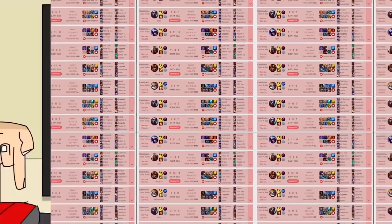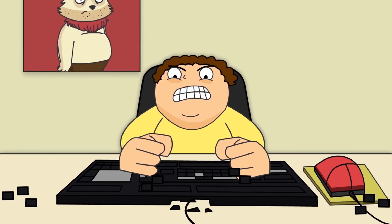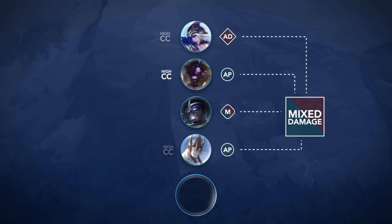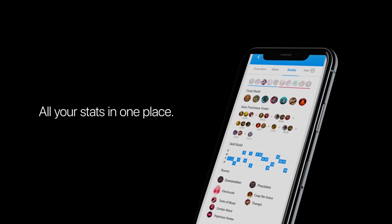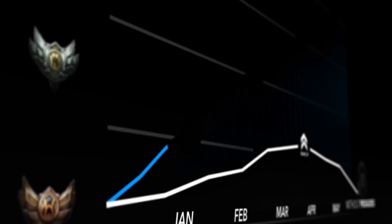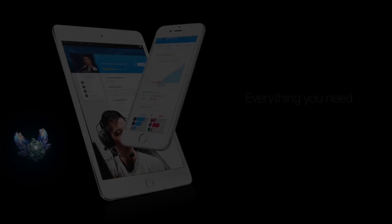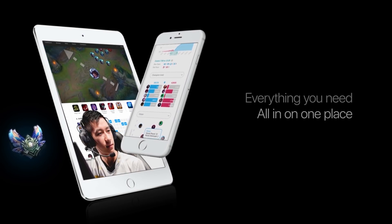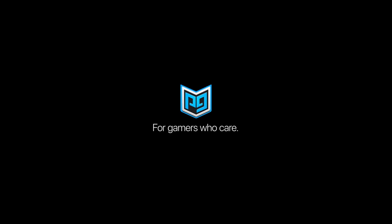Have you ever been on a big losing streak and you don't know how to get better at League? I always say go to ProGuides.com, which has the best videos on getting better at League. They have courses with pro players, champion tier lists, matchups and tools, and a 24/7 challenger coach who you can talk to at any time. They really work at getting you to a higher division. I highly recommend them — check out the first link in the description below.